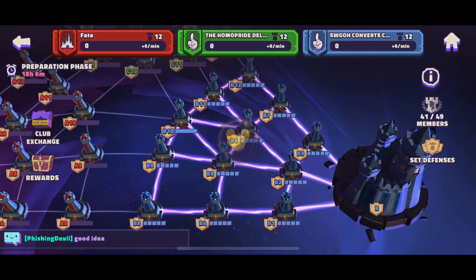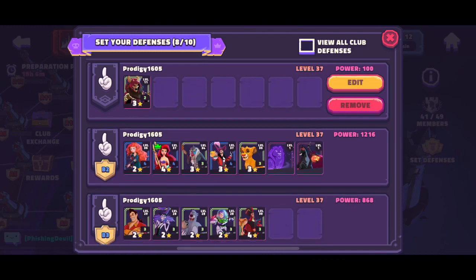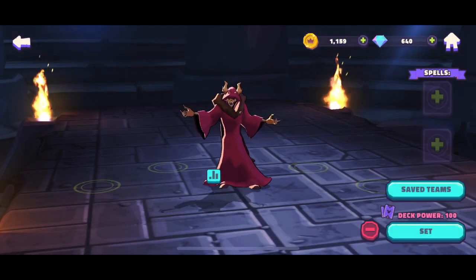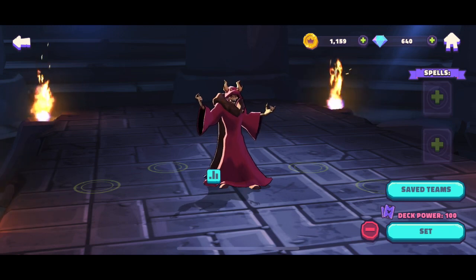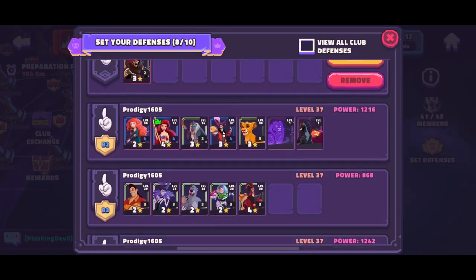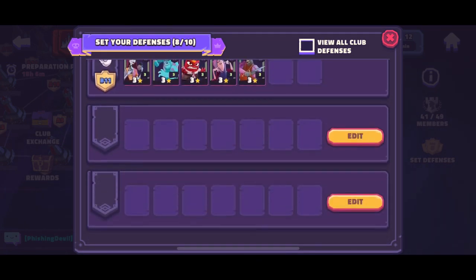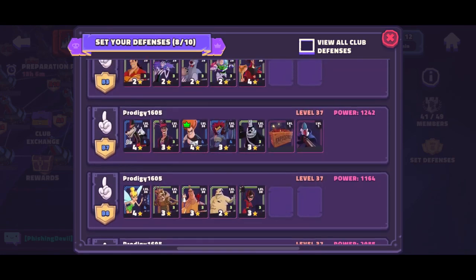Next up we're going to be reviewing how to set the defense. When you hit set defense, it pops up with edit and then you can assign different players. Right here I only have one character left, so the one character is the only one assigned, but once you have a full roster you can go through and create all these different teams. All these teams are available to be set on any of the castles.